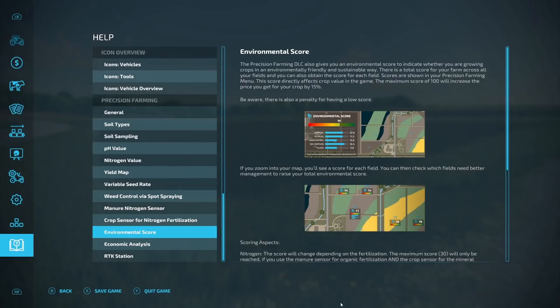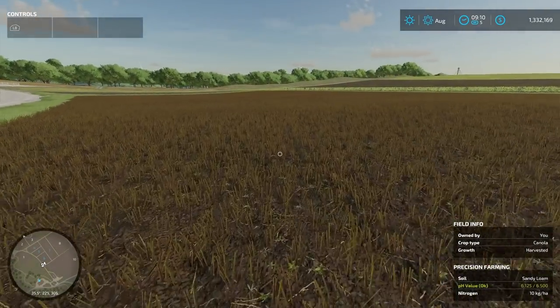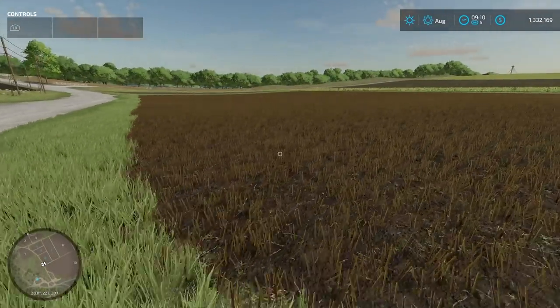Our whole goal is basically to get the best environmental score, because when you get a better environmental score you're going to be increasing your yield by up to 15%. That is our whole goal. The first thing you're going to do after soil sampling is probably plowing, seeding, or tillage — but let's first try to get that pH value up a little bit.